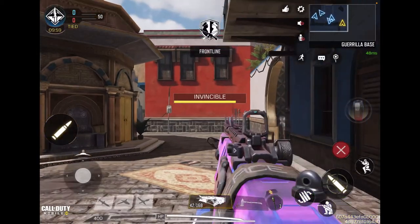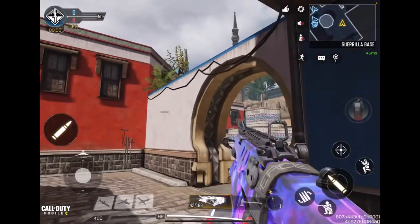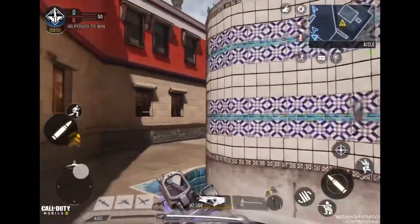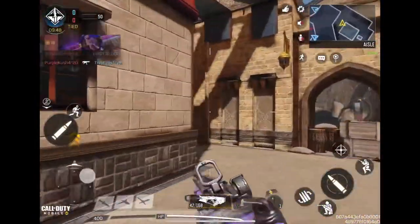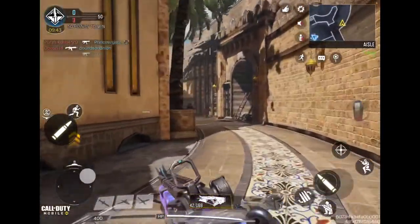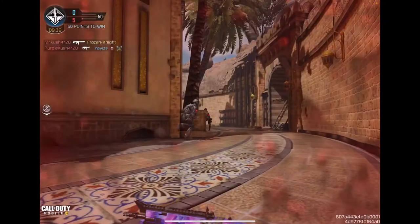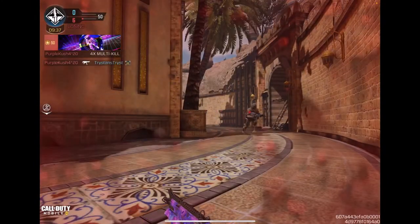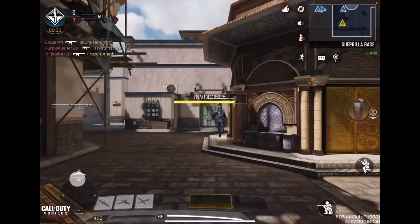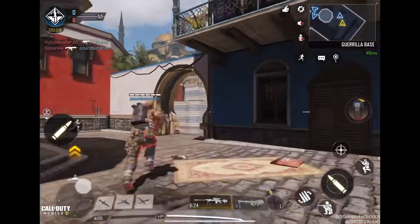And this is what she looks like — looks like a Razorback but just with purplish and blue hues, I guess. Looks pretty nice. Kind of weird on the scope, I guess — I haven't really played with the Razorback. Oh man, I lost two bots — that's impressive.